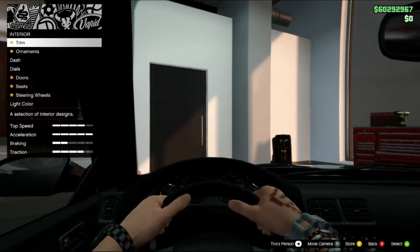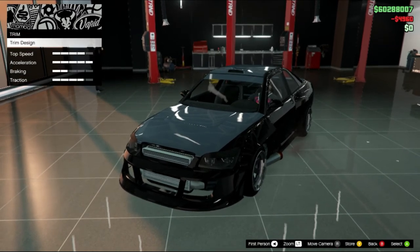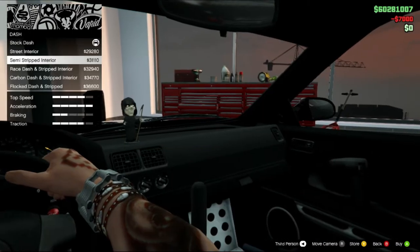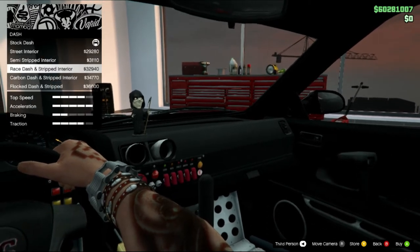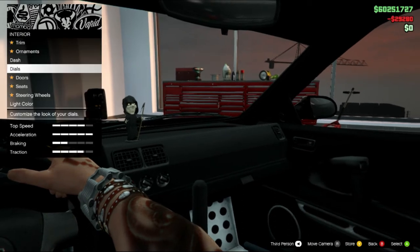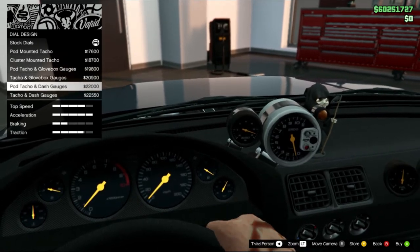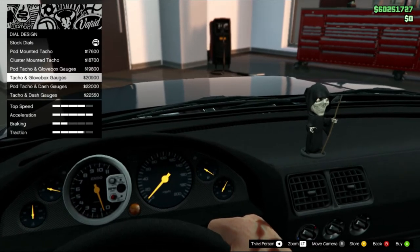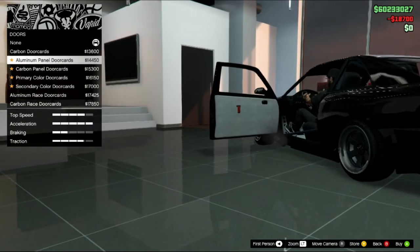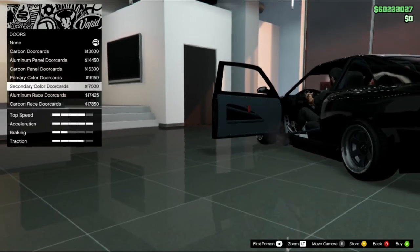Interior nih. Trim Design — oh ada Sunstrip-nya, kita pakein Sunstrip. Ornamen Grim Reaper aja. Dash: ada Street Interior, Semit Striped Interior, Resh Dash, Carbon Dash, Vlock Dash — kita pakein Street aja. Pod: ada Cluster Pod, Tacho, Tacho & Glovebox Pod, Tacho & Dash Gauges — kita pakein Cluster Mounted. Pintunya: ada Carbon, Aluminium, Carbon Panel, Primary Color, Secondary Color — kita kasih Primary aja.